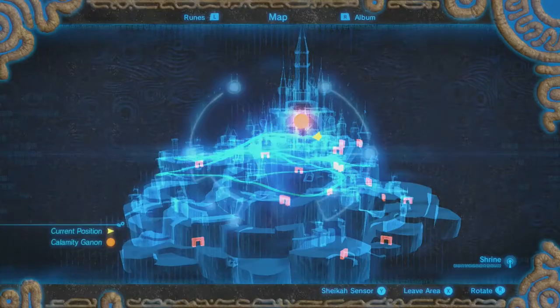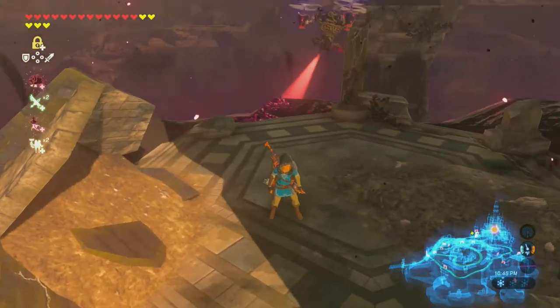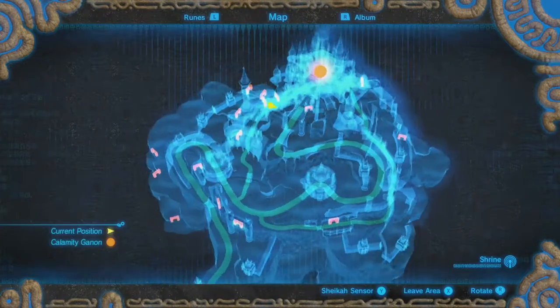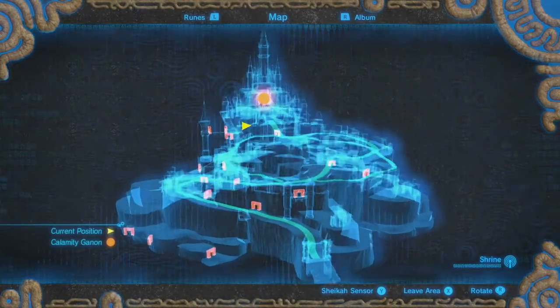So to start off, unfortunately, the only place you're going to be able to get the Hylian Shield is in Hyrule Castle. You don't have to beat the game or anything though — you're completely fine. Where you're going to want to go for this is the left water bridge.